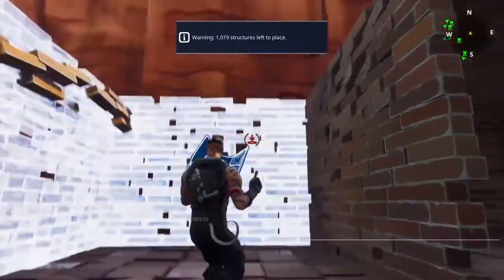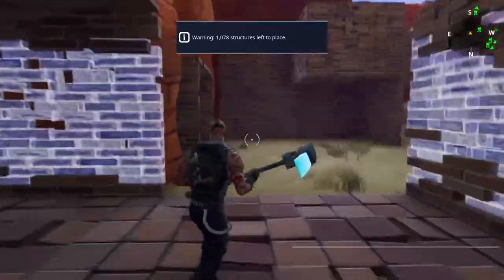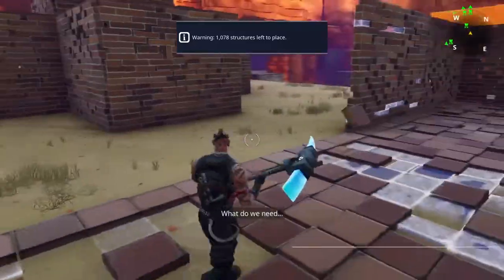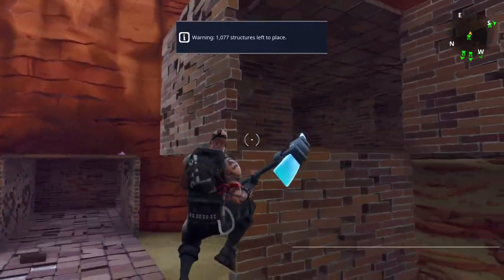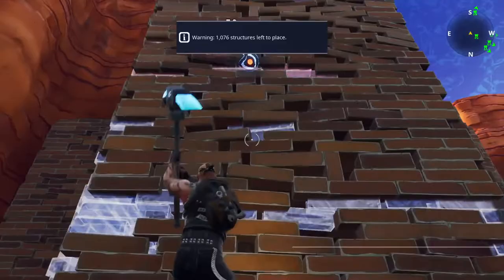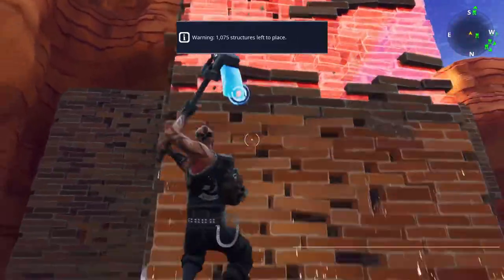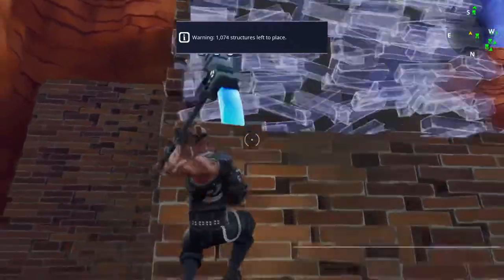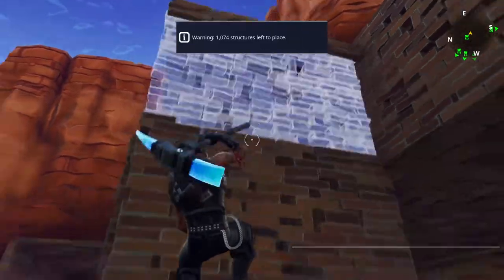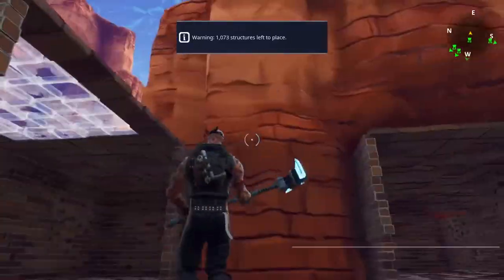Do a trap box here, and then when they get to here turn them. Do a trap box there, and when they get to here they can meet up with this. Just leave this all open. What you can do is open up this wall, then close that side so they come out this bit, and then all three directions are going to be coming to the same place.